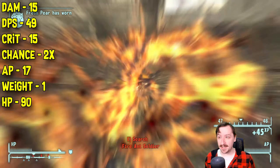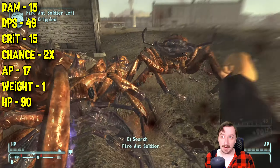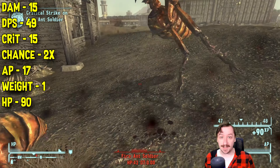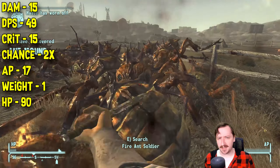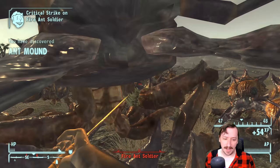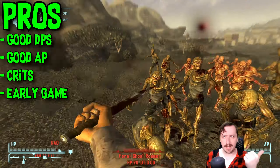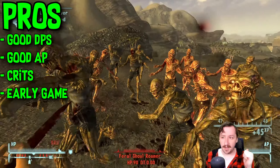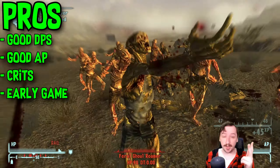This only weighs 1 weight, so it is extremely lightweight. It's really easy to carry around Combat Knives, and they are a lightweight weapon worth carrying because they at least sell for a decent amount. It has 90 item health, so the item health isn't the highest, but it's okay. For the pros of the Combat Knife, high damage per second is really nice for this weapon even though the damage per hit is somewhat low. It has good crits — it hits crits pretty often — and it has really good action points, so if you want to use it in VATs, that can be pretty strong.